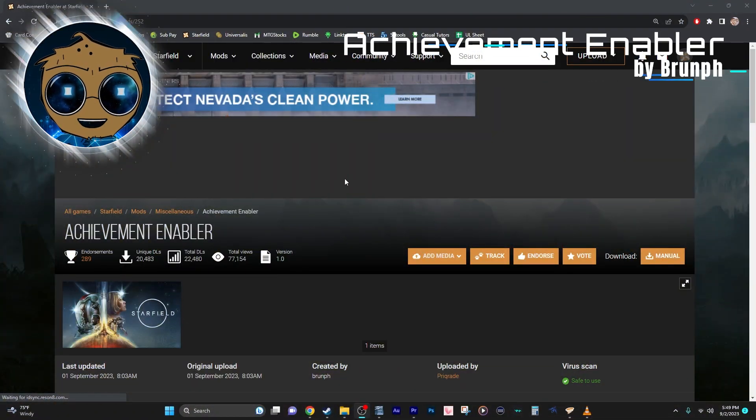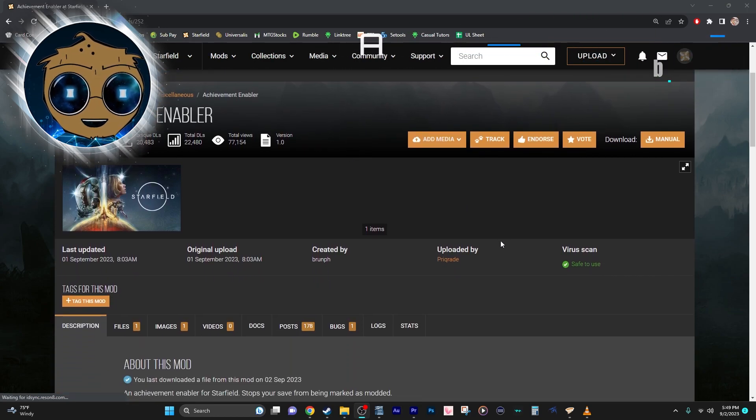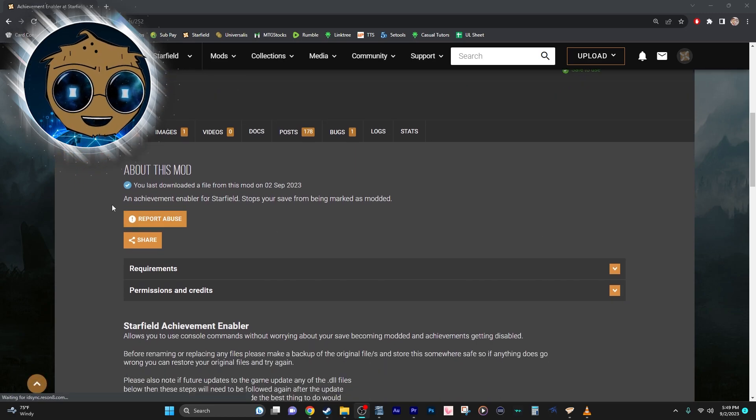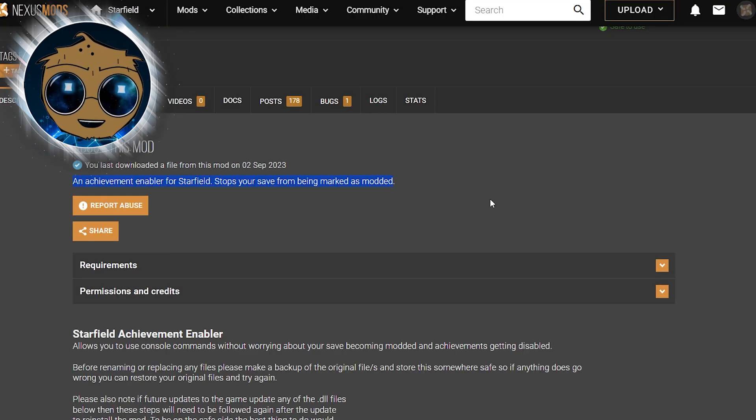The first mod we'll talk about is Achievement Enabler by Brumf. This simple file will make it so we can improve on our gaming experience in whatever way we feel like, and any achievements we accomplish will still be seen by Steam. Considering that many of us will be modding this thing into the stratosphere, including this might be a good idea if you like achievement hunting.